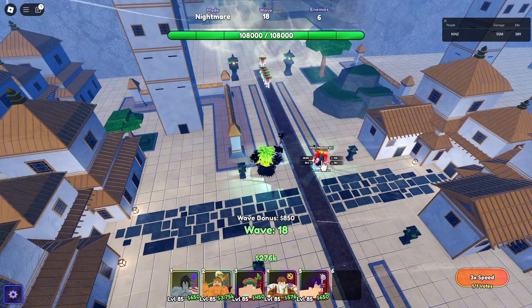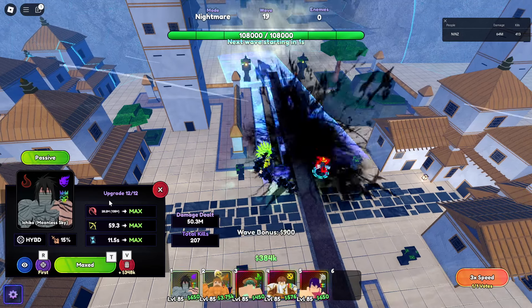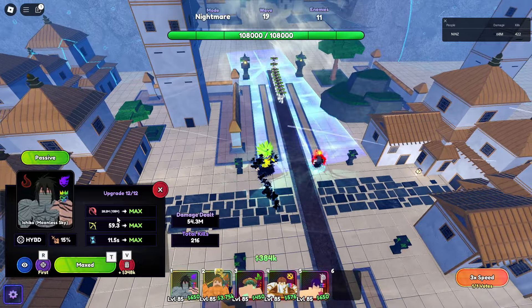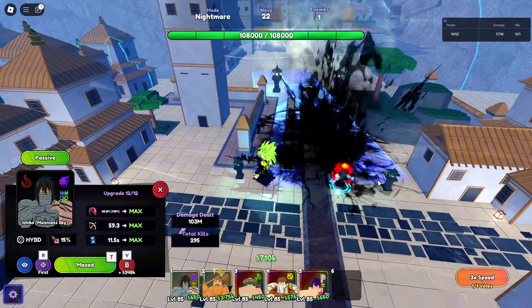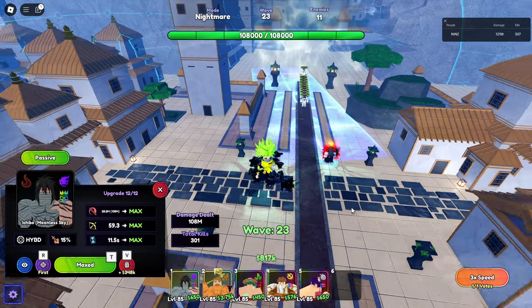This is his final upgrade with Overlord - total damage 28.2M and 135M black flame damage. 59.3 range and 11.5 SPA - that black flame damage is insane! That's it - this is your Ichiko Moonless Sky with Overlord, the new godly unit in this update. See you later!